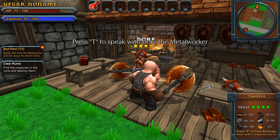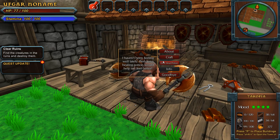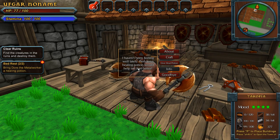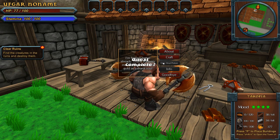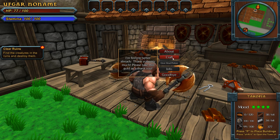Here's a dwarf — he's sick. 'I haven't been feeling well. Perhaps a healing potion would help me feel better.' Isn't this the guy that always needs health potions? Now I don't have any health potions — what am I supposed to do?